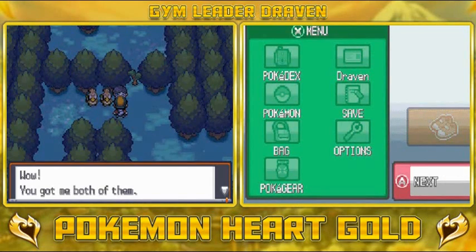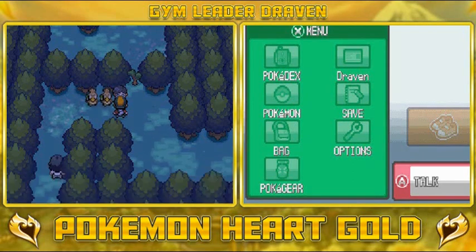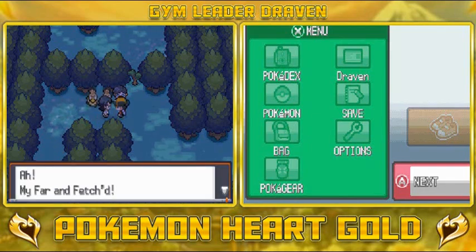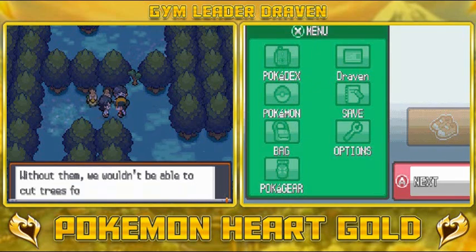So that's two Farfetch'd. The worker says: wow, you got them both for me! Thank you so much. My boss Pokemon won't pay me because I don't have a badge — phew, you saved me! And just like that, the boss comes around and he's like: ah, my Farf and my Fetch'd! You found them for us, kid. Without them, we wouldn't be able to cut trees for charcoal. Thanks, kid. Now, how can I thank you? I know — here, take this.